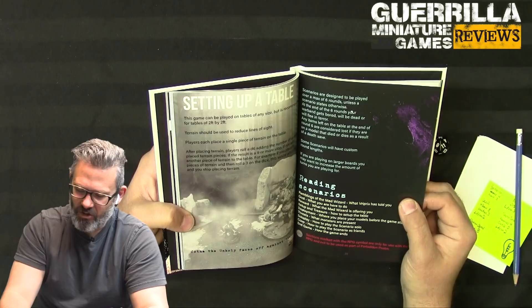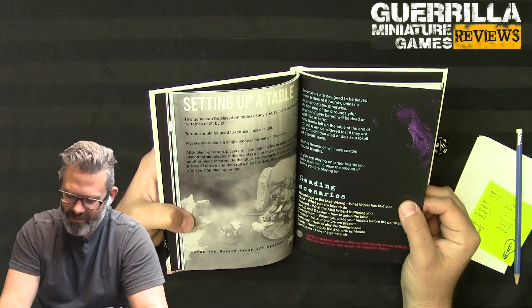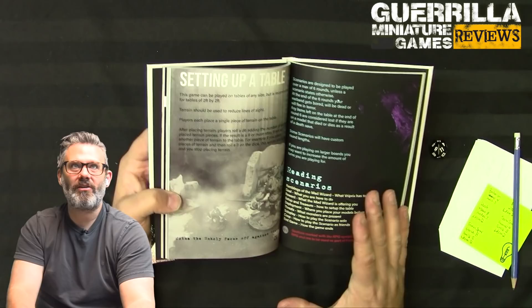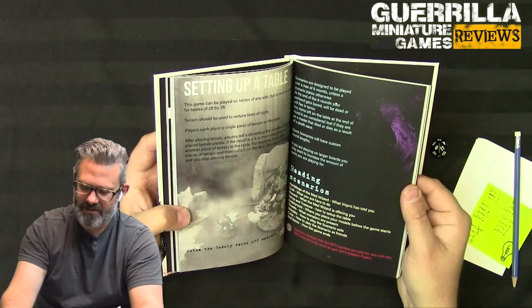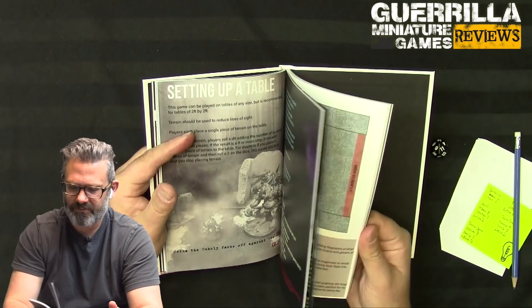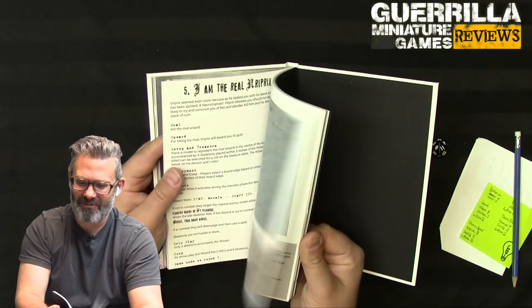Each scenario has: the ramblings of the mad wizard as flavor, your goal, the wizard's reward, setup instructions, threats, and how to play it solo or co-op. Interestingly, solo and co-op rules are baked into the scenarios themselves rather than sitting in a separate section of the core rules - I really like that. Sections marked with an RPG symbol are only for use with the MurkBorg RPG.